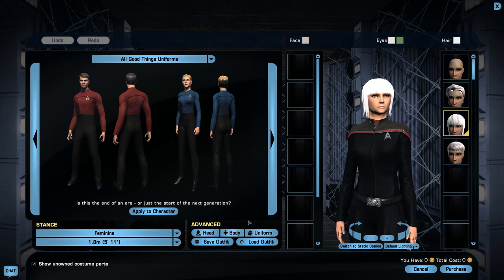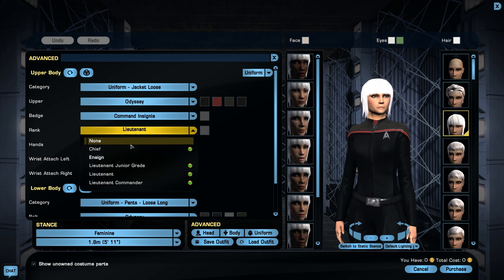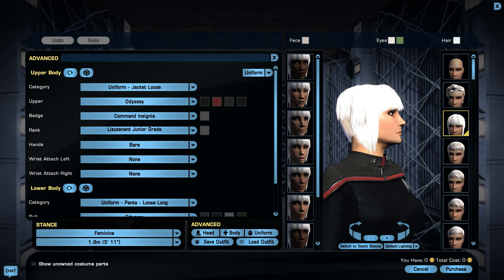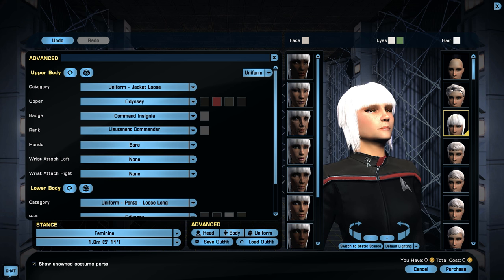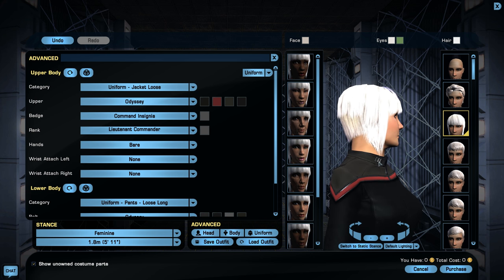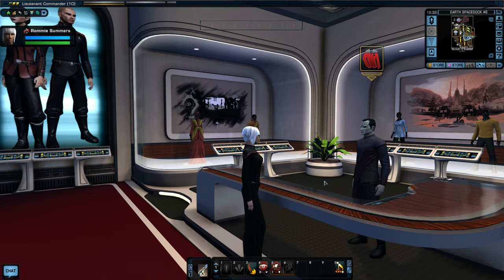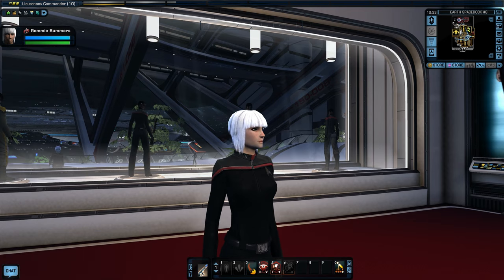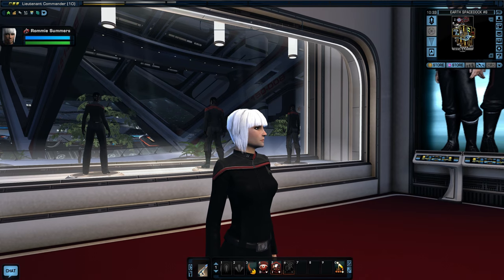Time to get her a uniform for Lieutenant Commander rank. There's even a Lieutenant Junior Grade option — I didn't know that existed! But she is no longer a Lieutenant Junior Grade or Lieutenant — she is now a Lieutenant Commander. We get the extra pips. Let's purchase that. Zooming in, lighting is kind of bad, but there she is, all pipped and ready to go.